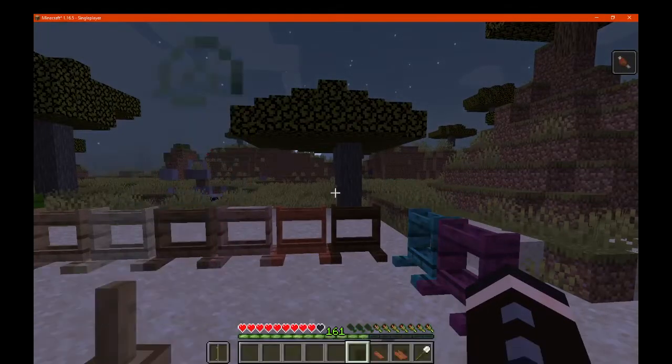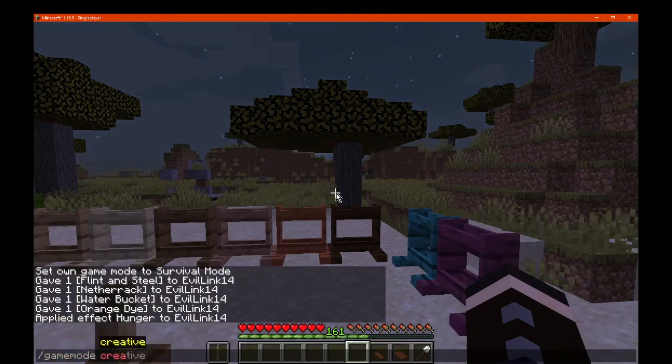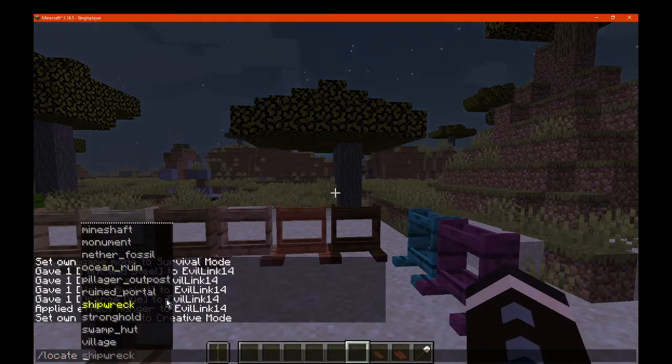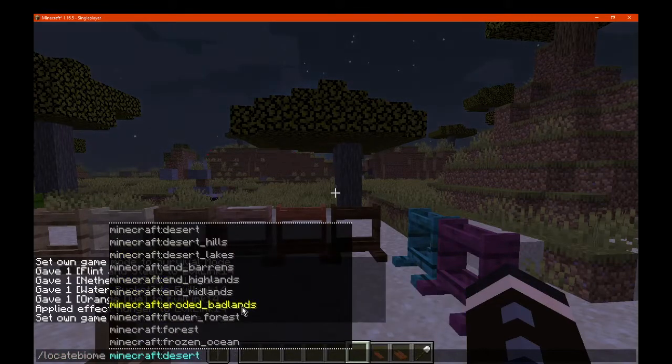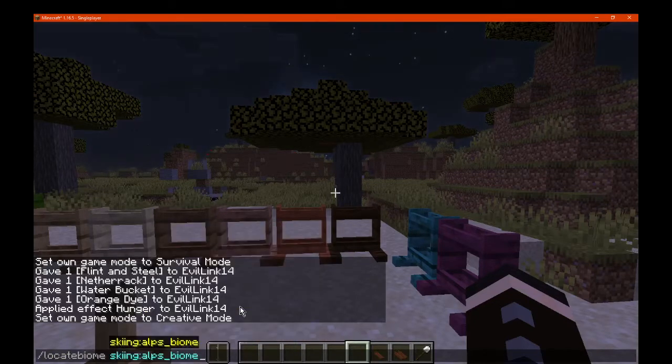Alright, so we'll go slash - I'm just going to create a burst just in case we don't suffocate, even though I'm not teleporting yet. So we'll go slash locate - that's just structures - we'll go locate biome. Which one is it? It's under probably S, correct? Skiing Alps biome.